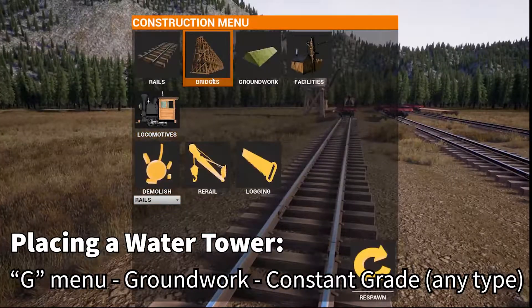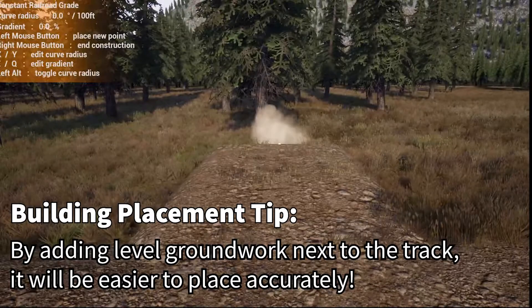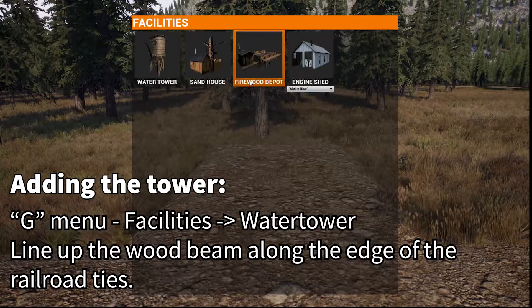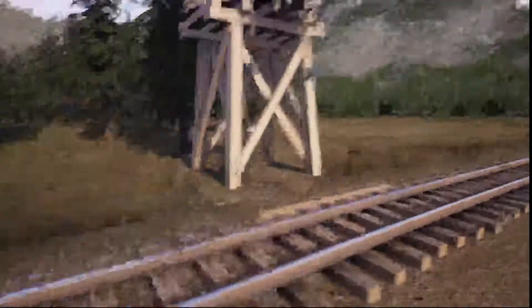To place a water tower, press the G menu, go to Groundwork, then Constant Grade. So let's say you run out of steam and need one here — I would put a grade out like this. Right click to stop it, go to Facilities, and put a water tower so the boards match up to the edge of the ties.